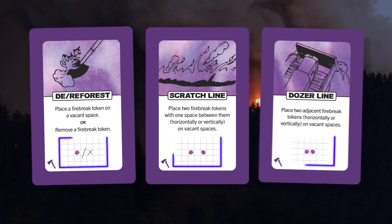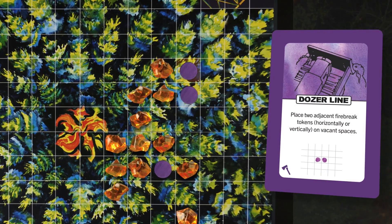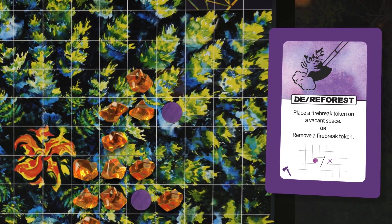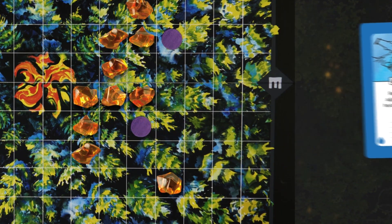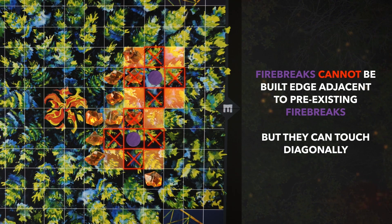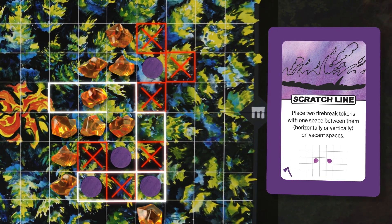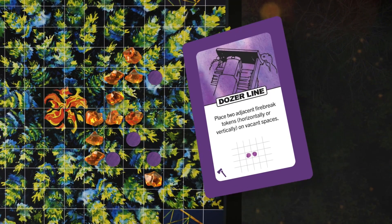Fire break cards let you build your defenses. Build a Dozer Line to place two adjacent firebreak tokens on the board. Fire cannot land on or pass through a firebreak. Reforest or deforest cards can be used to remove firebreaks depending on what is drawn. Water can pass over firebreaks. Firebreaks cannot be built edge-adjacent to any previously existing firebreak tokens, but they can touch diagonally. This means you can never build a perfect barrier. The only way to have two adjacent firebreak tokens is by placing the Dozer Line or playing an Explosion.